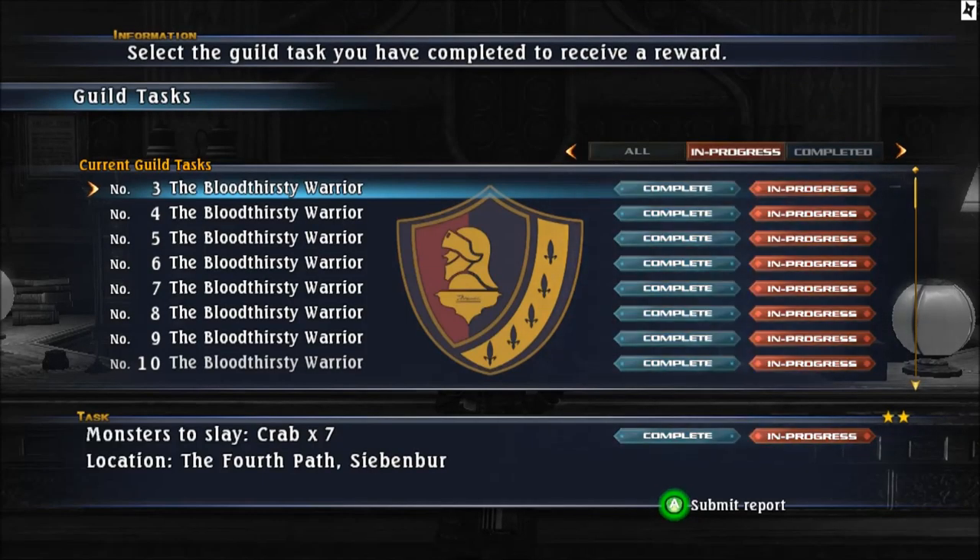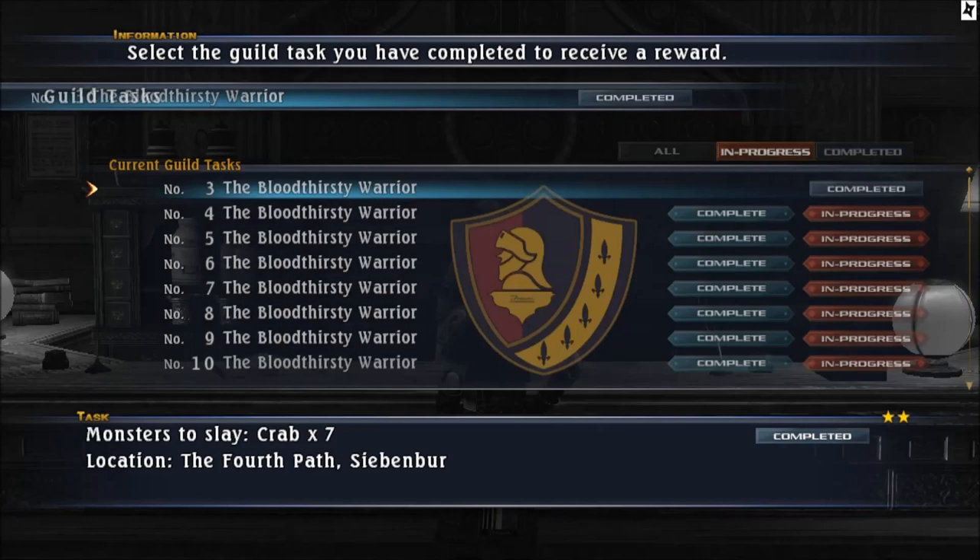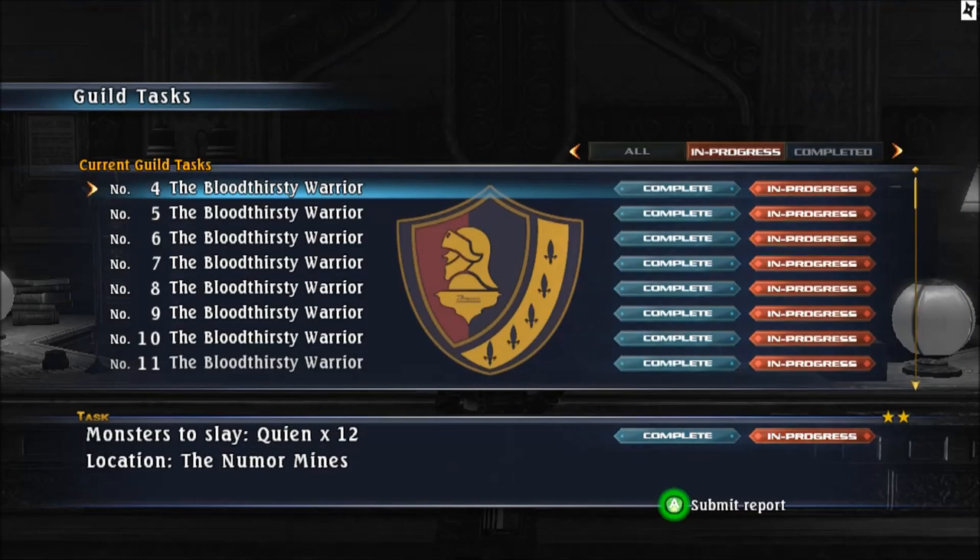The next Bloodthirsty Warrior is Crab times 7. It says the 4th Path - you only find them in the 4th Path and in the Final Fortress of the 4th Path. You unlock here the Lotion Formula so you can use lotions, and Yodo.